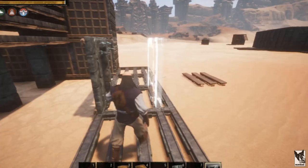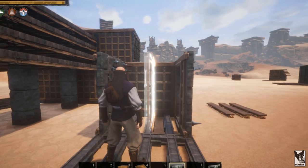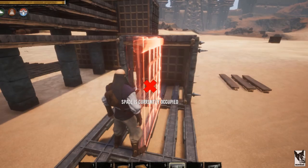We need a way to access the base, so I'll stack a bunch of doorways. Doors are always a weakness, so add more layers if needed and try to keep them off of ground level.